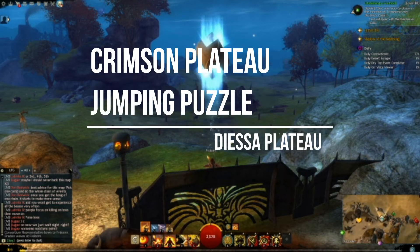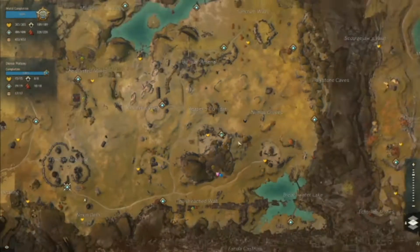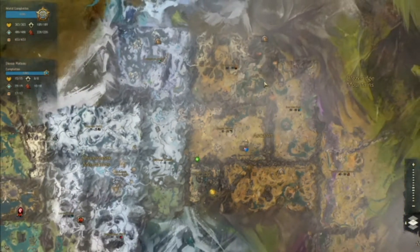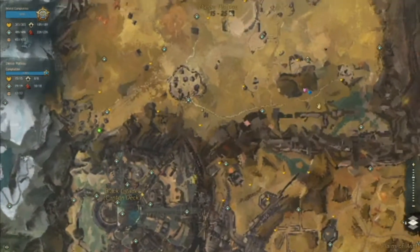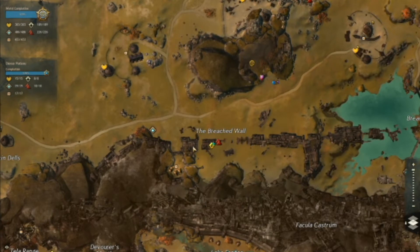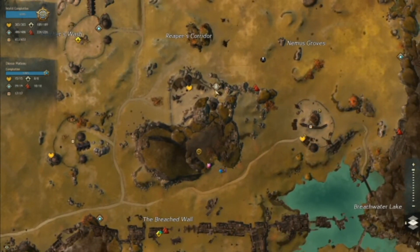Welcome back. We are doing the Crimson Plateau jumping puzzle. This is in Deessa Plateau, right here in Ascalon, northeast corner of the map. And this is just north of the breached wall — that vista, that hero point, and a jumping puzzle. It's right up here, so you want to come in at the Red Reeve Mill waypoint.